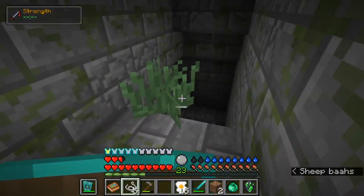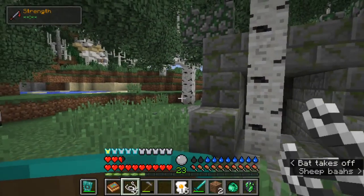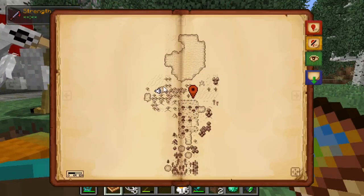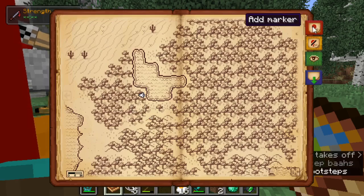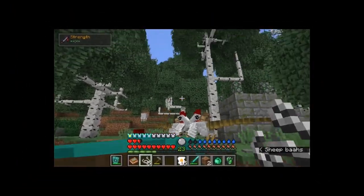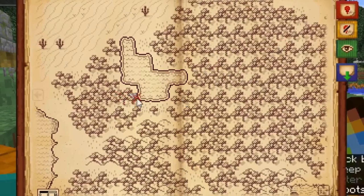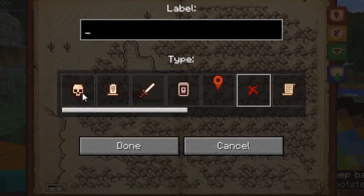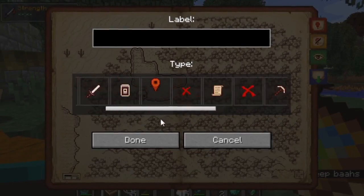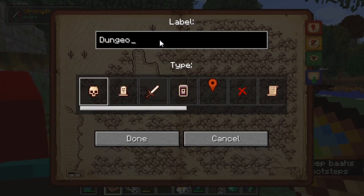This area seems very suspicious, but I do not have any torches now. I will mark it down here, interacting with it a little bit. What was that strange sound? Please not a dragon. I'll add a marker there — you can pick some symbols if you want to. Maybe I will pick the skull. Dungeon.